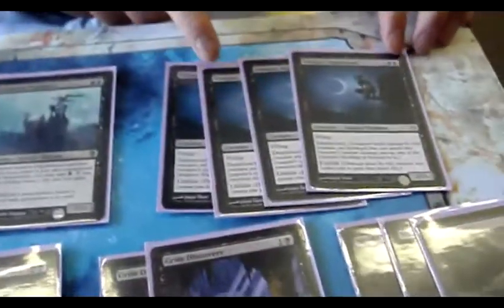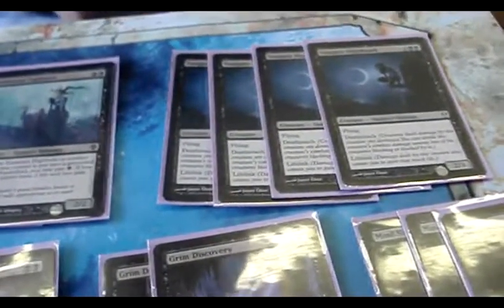Over here we have Nighthawks. I'm a little doubtful of this one due to the fact that it costs 3 and dies to a 1-mana Lightning Bolt. Here at Nocturness — pretty much a win condition due to the fact that it boosts everything and goes for the alpha strike.